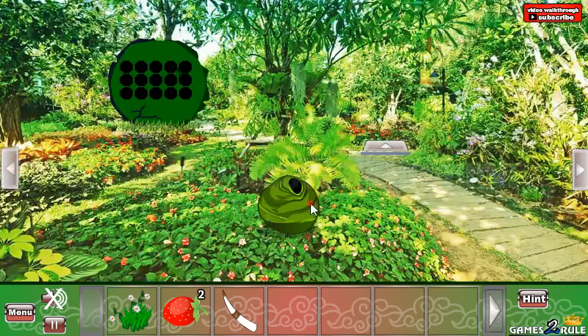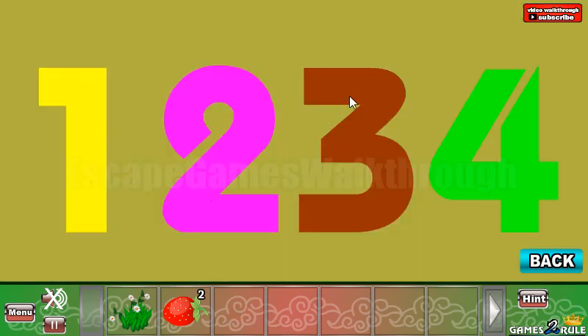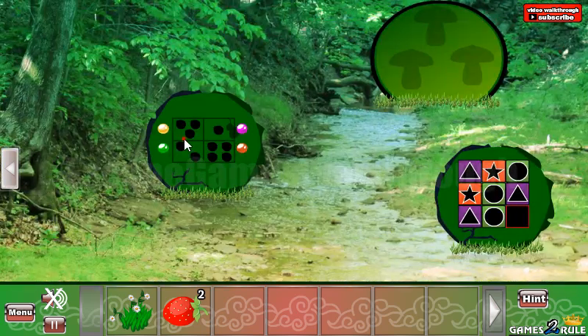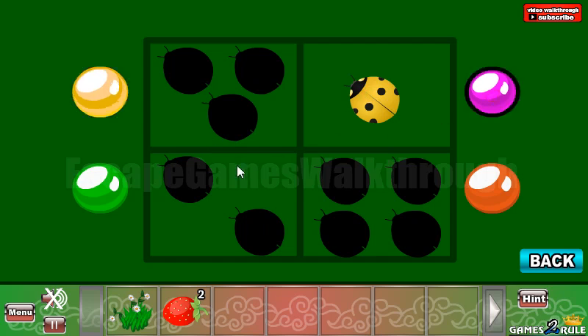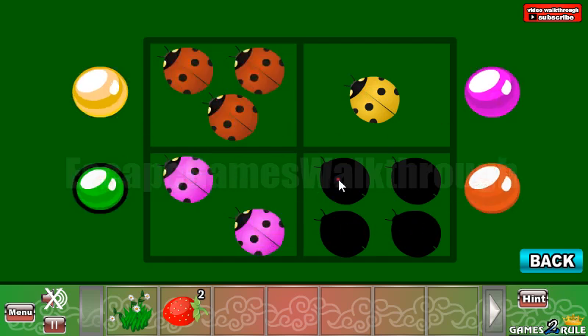Let's go back and put our fang here in the hive. We have one yellow, two pink, red three, and green four. This is to be used here: yellow one, pink two, red three, and green four.